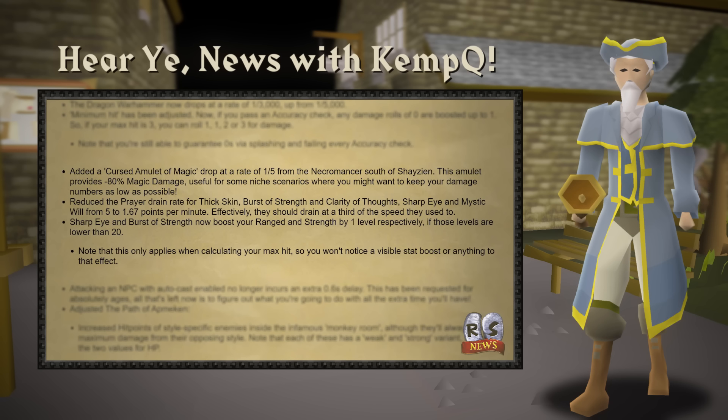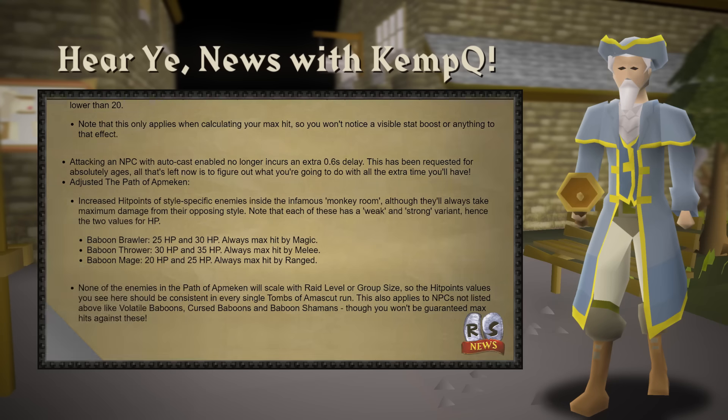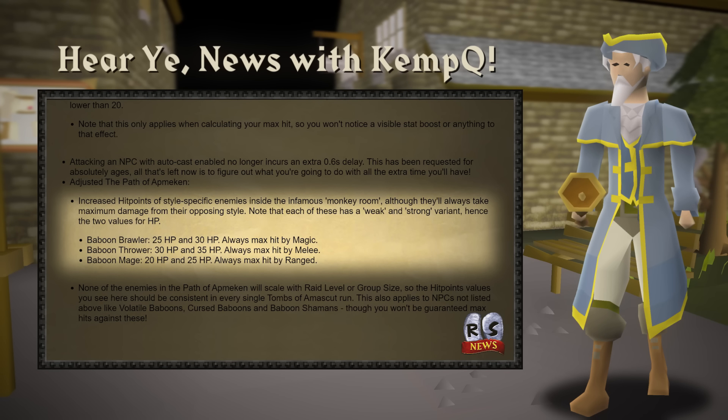Prayer drain rates have been rebalanced, and the tick delay has been removed from autocasting spells. Perhaps most exciting for PVMers, the Monkey Room at Tombs of Amascut has been reworked. Using opposing styles will always max hit the type-aligned monkeys, and their HP doesn't scale up with bigger raid sizes, making this room a breeze now.